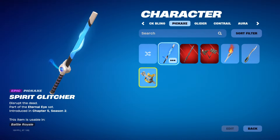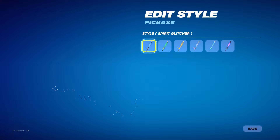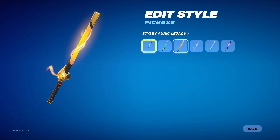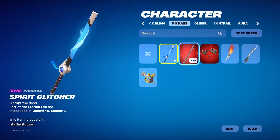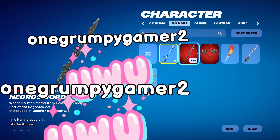Wait, we almost forgot to show pickaxes again! Alright, so here's the new pickaxes. This one has a bunch of different color styles — this is gonna be like the dollar store lightsaber until we actually get lightsabers as a pickaxe.